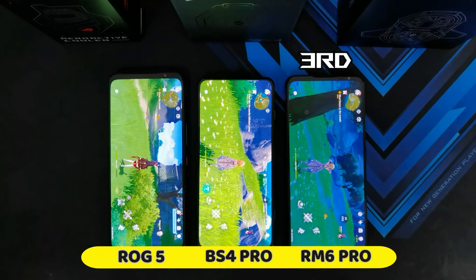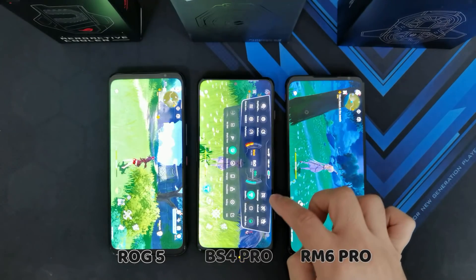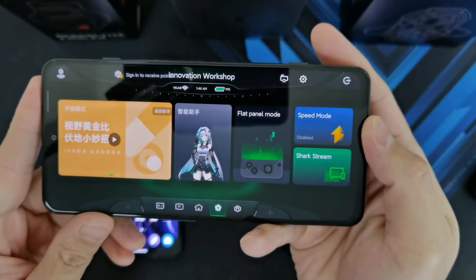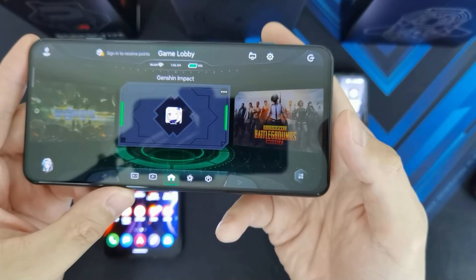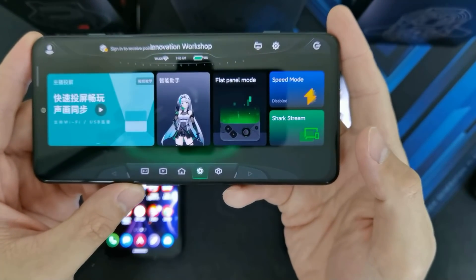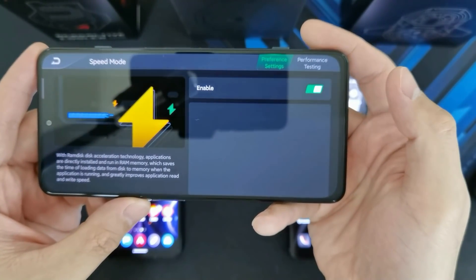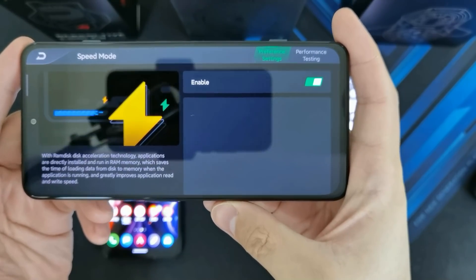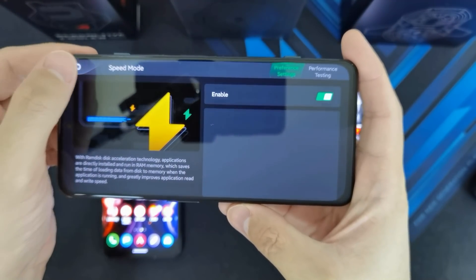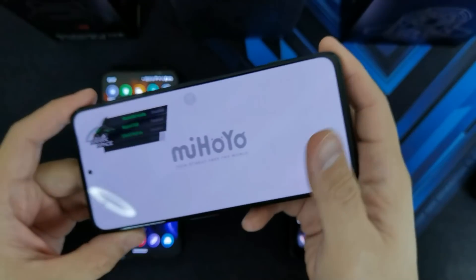That was with the Speed Disk still disabled. Here's the option to actually enable it. If you're on Shark Space, this is the default screen you're going to see. You just need to go to the Innovation Workshop and Speed Mode is there, so you can enable it. It uses RAM Disk technology and loads some of the game files into RAM, so it will load a lot faster. Now that it's enabled, let's run Genshin Impact again.